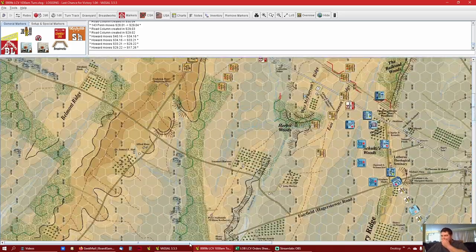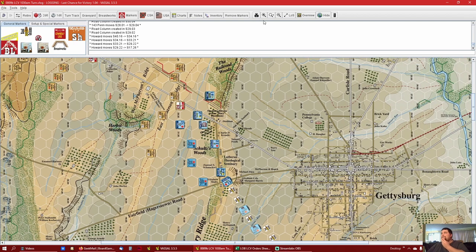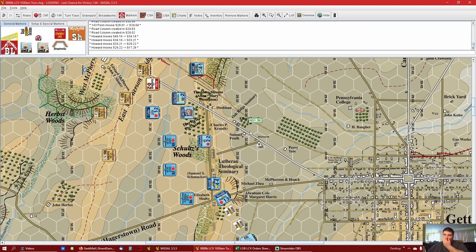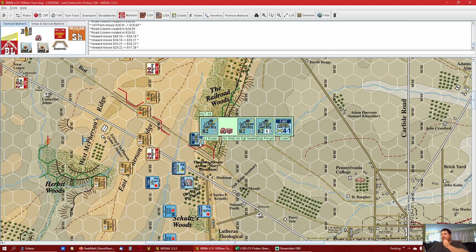We still got one leader down here - Howard came in on this road himself. He can move 24 hexes because he has 12 movement: one, two, three, four, five, six, seven, eight to there; nine, ten, eleven, twelve. One through twelve - he's booking up that road. Now we get back to the exciting part.